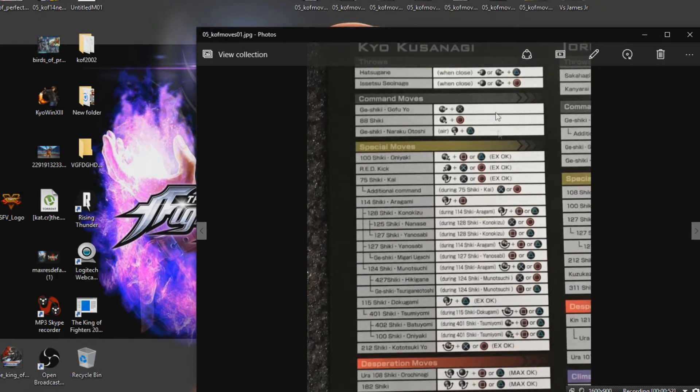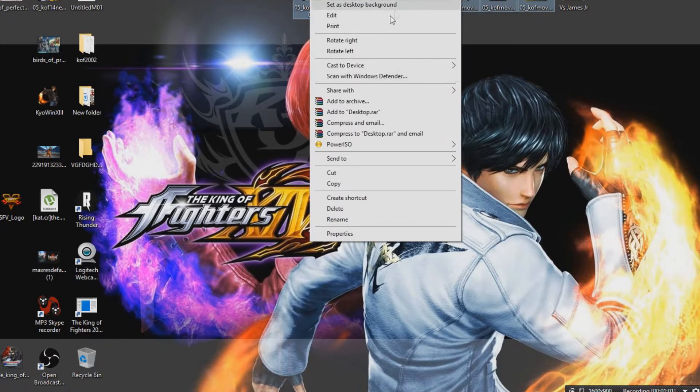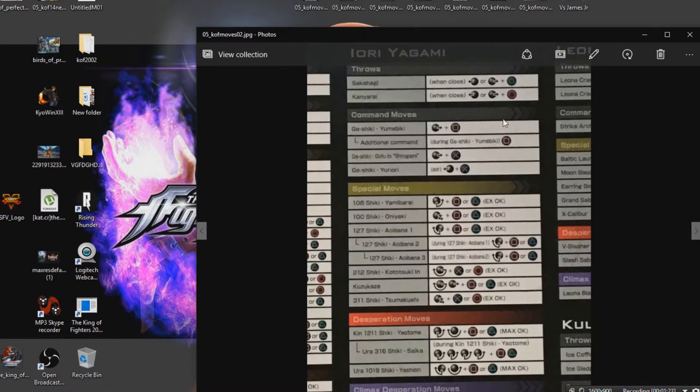This is Kyo Kusanagi's moveset right here. I'm gonna explain what these characters are in the fighting game world. Kyo Kusanagi is regarded as a rushdown character — very fast movement, lots of moves, a lot of moves that combo into each other. Same thing with Iori Yagami — even though I like the name Lori for him — he is also a rushdown character.